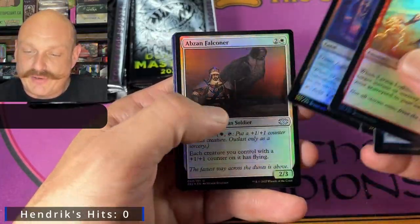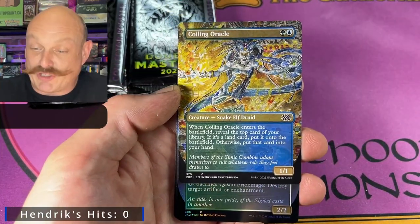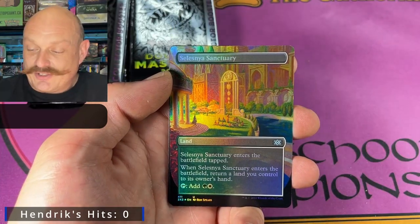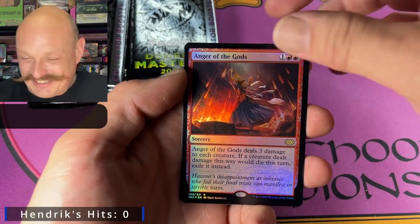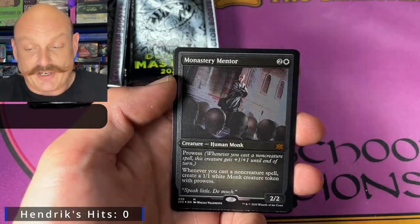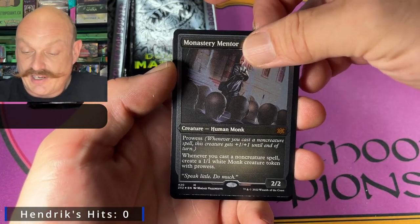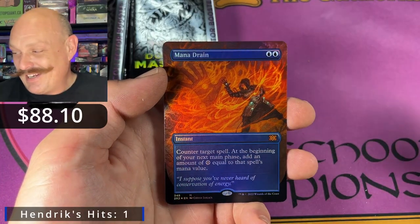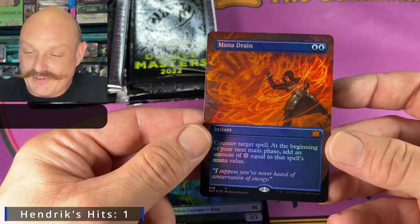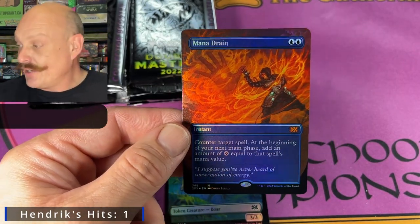I'm going to keep score over here, score will be on screen. Creepy Flickerwisp - not on the list. Rin and Seri, Inseparable Coiler? No. And Pride Mage in the same pack. Celestia Sanctuary. Anger of the Gods - not on the list. Emil, not on the list, but good hit Hendrik. Two mythics in one pack! Two white mythics. Should have went heavier on the white cards. And another mythic. That's number one. Hendrik, you hit a Borderless Foil Mana Drain. Paul, can we get a sleeve? That pack hit three mythics: Emil, Monastery Mentor, and Mana Drain. Good start, Hendrik.